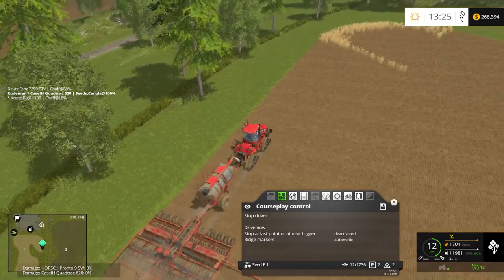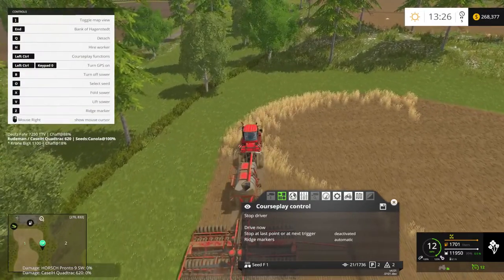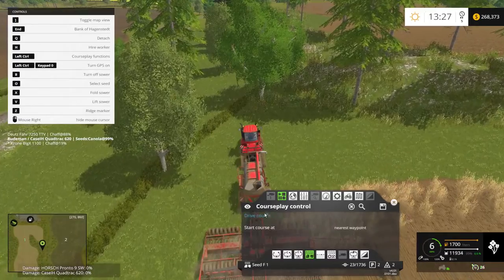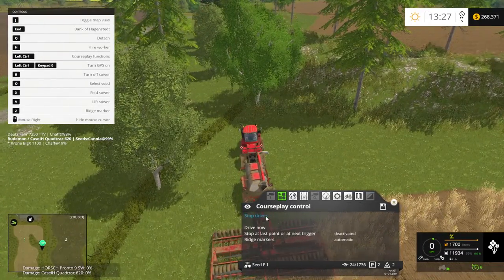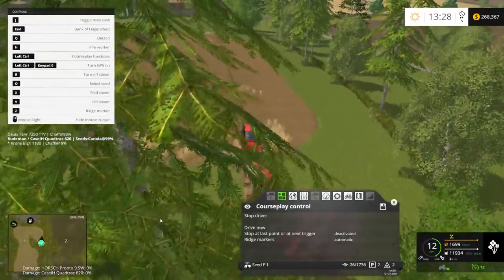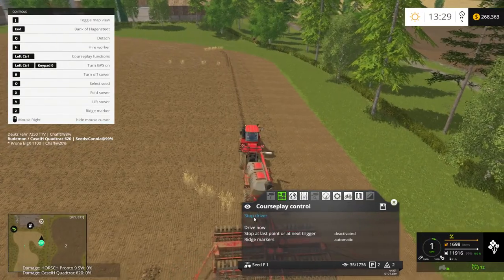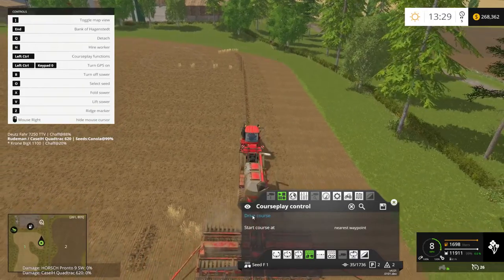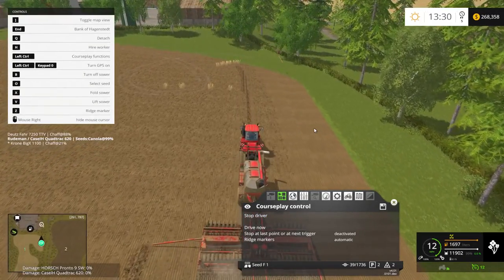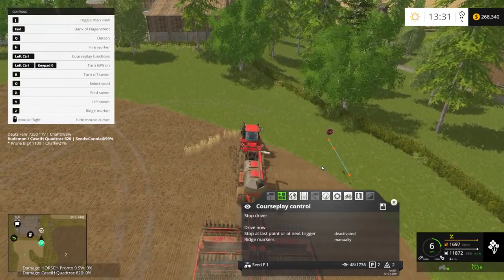It's got those ridge markers — I hate those. Disabling ridge marker Z, I don't want that. So far, so good. Those things keep turning on themselves — I don't like them at all.